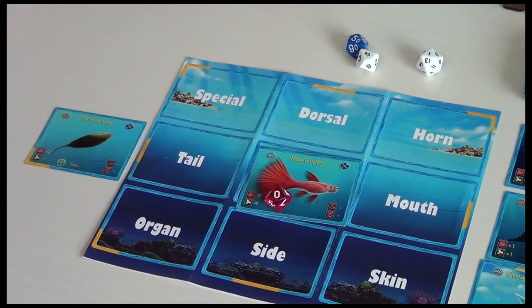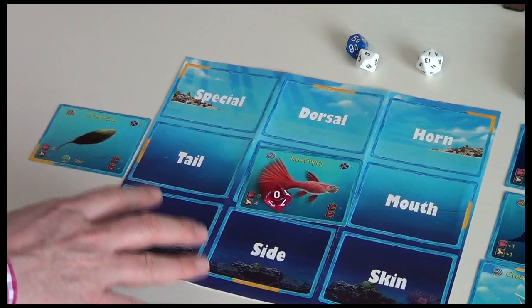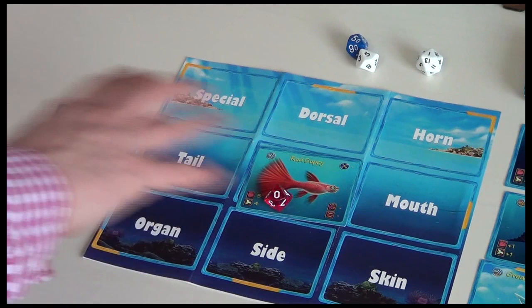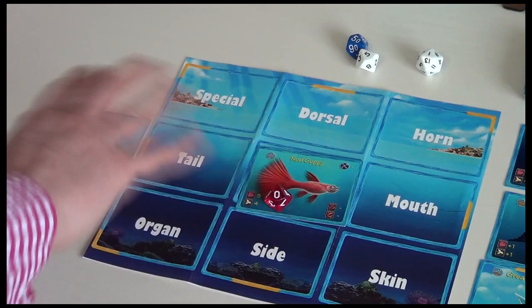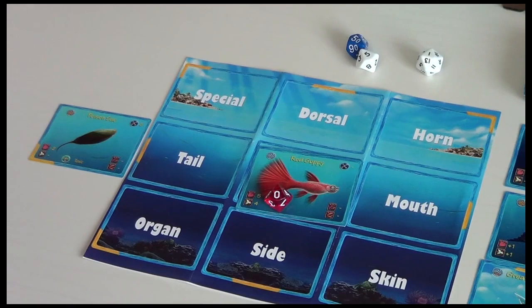You can only have three cards in your personal gene pool at any time. Bodies are the driving thing — they determine what level you are and what parts you can adapt. What you can't do is stockpile bodies of a lower level than you already have, because you could block the game and stop your opponents getting a lower level body.